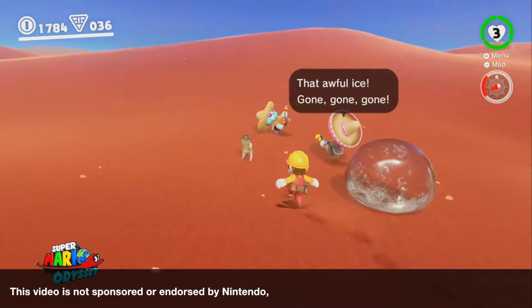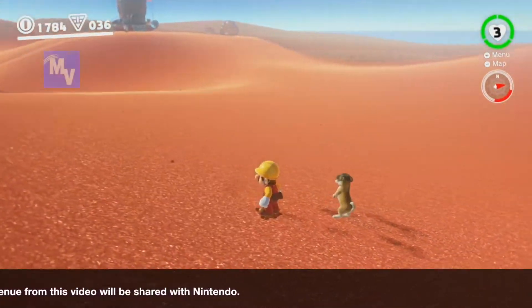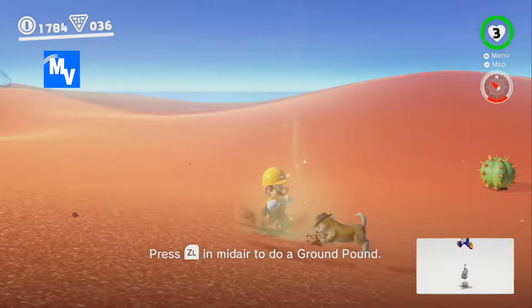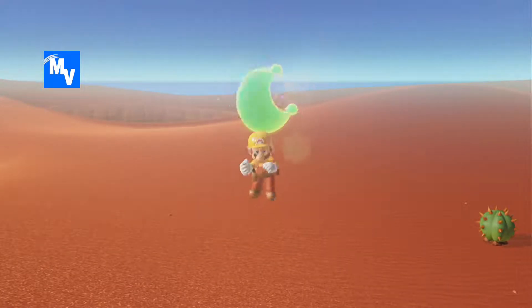Go up to him and then follow him. Not only is it cool that the Nintendog is there, but he's going to also find you secrets. So eventually he'll stop, he'll start digging and just like this area right here, you will ground pound right in front of him. In this case, he just got us a moon.